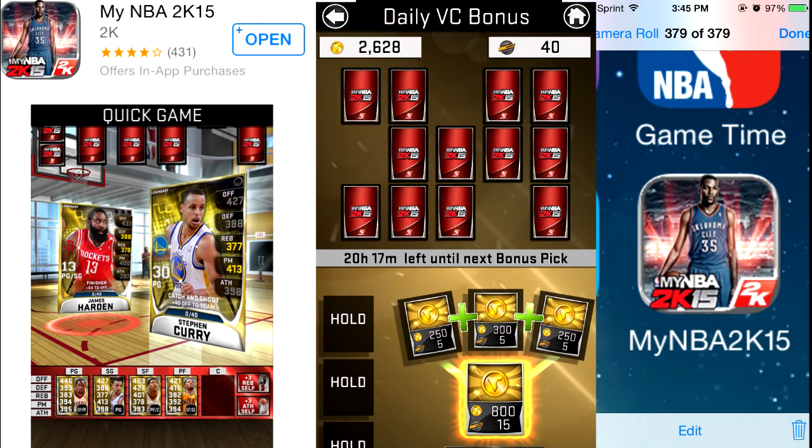What you're going to do is go to your mobile device and download the app called 'My NBA 2K15' from the app store — that's the name of the application. Once you download it, you're going to link that account to your PS4 or Xbox One account. Then you play a little card-flipping game where you get 250 or 300 VC per card. Every 24 hours you come back and play another game, and it's automatically added to your account because your accounts are linked.